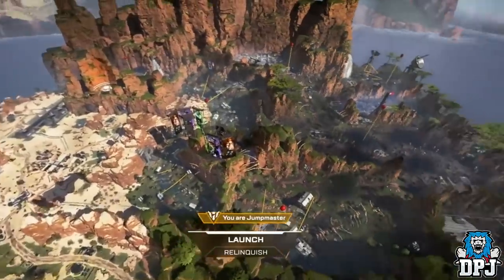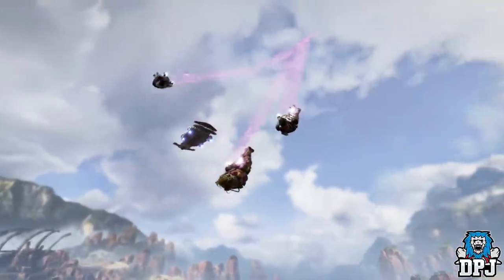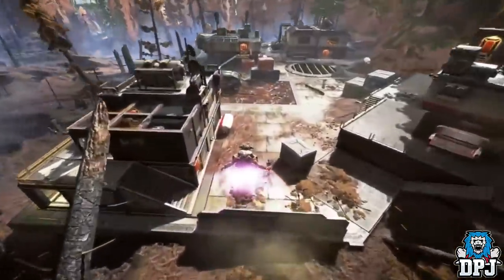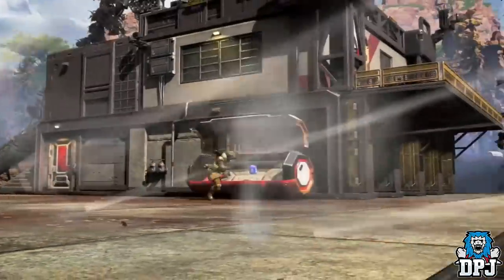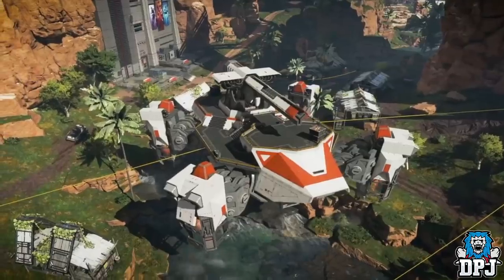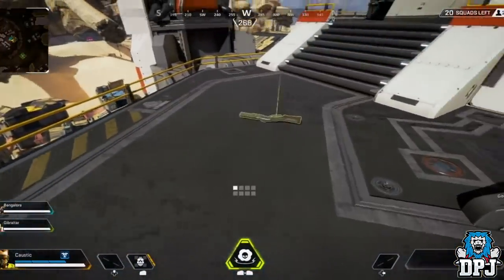Each squad is assigned a jump master. When the jump master chooses to drop, the whole squad exits the drop ship together. If you're looking to gear up quickly, dropping into one of the marked hot zones is your best bet to find higher tier loot, but be warned you could find yourself in a fight almost immediately. The ultimate test is to secure one of the roving supply ships — if you're skilled enough to land on one of these hovering giants, some elite gear may be waiting for you.